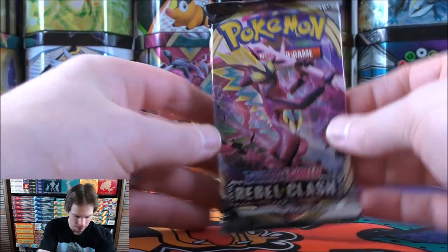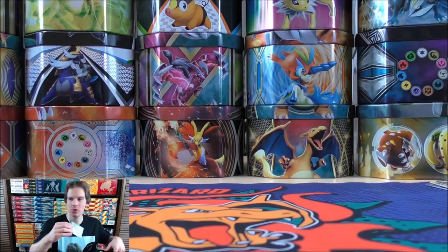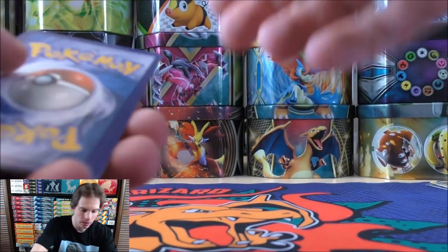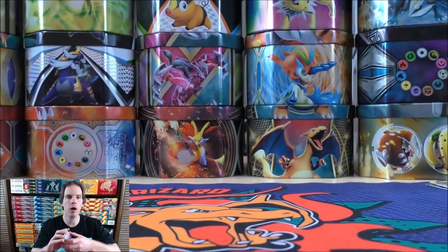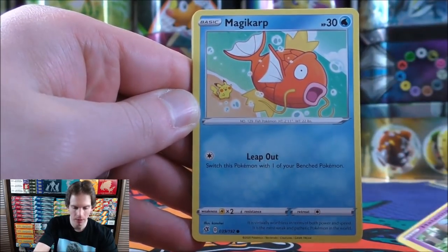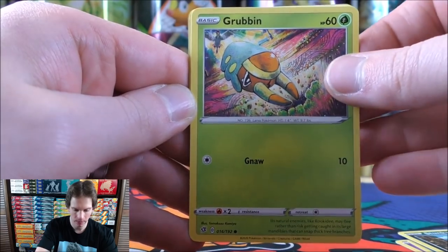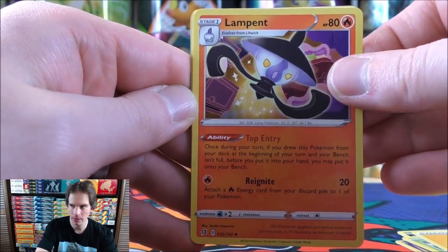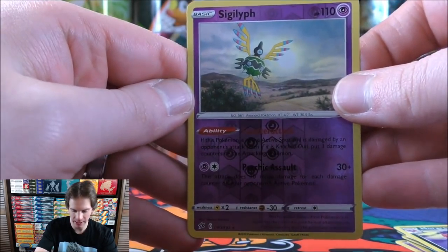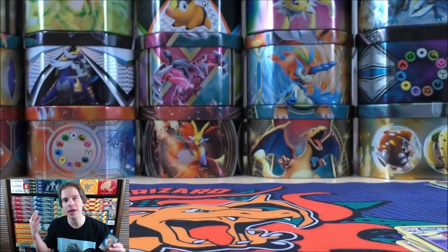Here we have a Toxtricity cover artwork design on the final Rebel Clash pack. Hatenna starts it, then Magikarp, Meditite, Stunky, Grubbin, Lightning energy, Lampent, Hawlucha, Morgrem, Reverse Holo of a Sigilyph — yes it is a rare — and the final card is Galarian Perrserker. So from tin number three not much to summarize — just two Rare Reverse Holos.